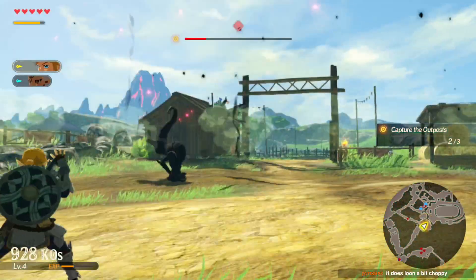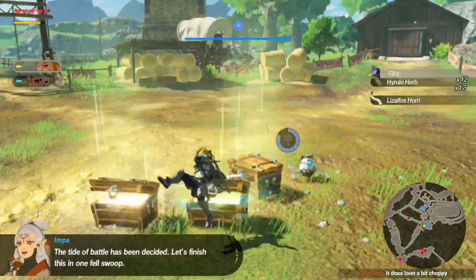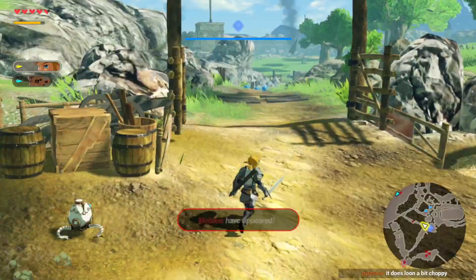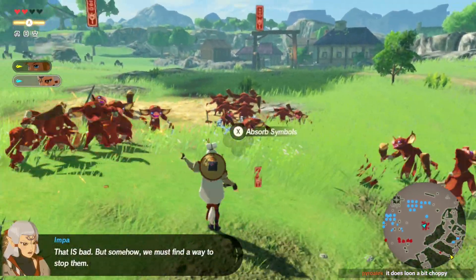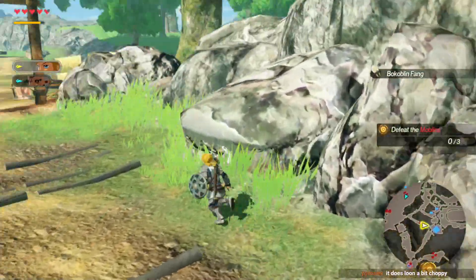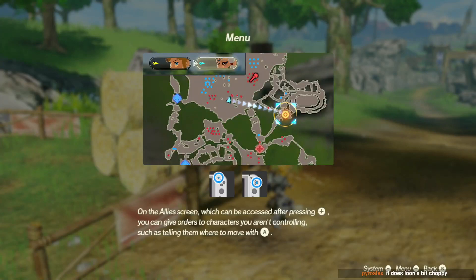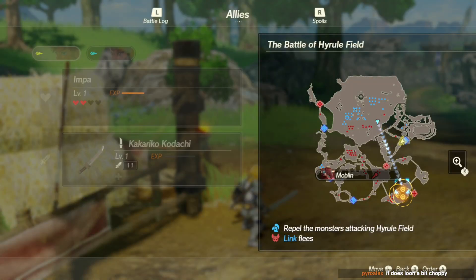A charge enemy - they're a charge enemy. Troop of Moblins has appeared. On the allied screen, which can be accessed after pressing this, you can give orders to characters you aren't controlling, just telling them where to move. Yeah, move down here.